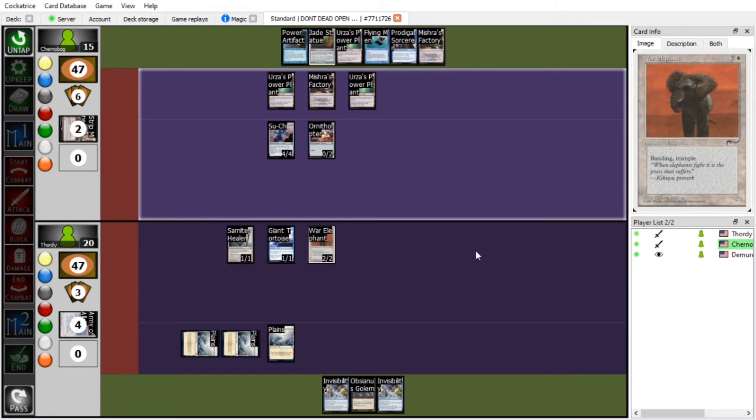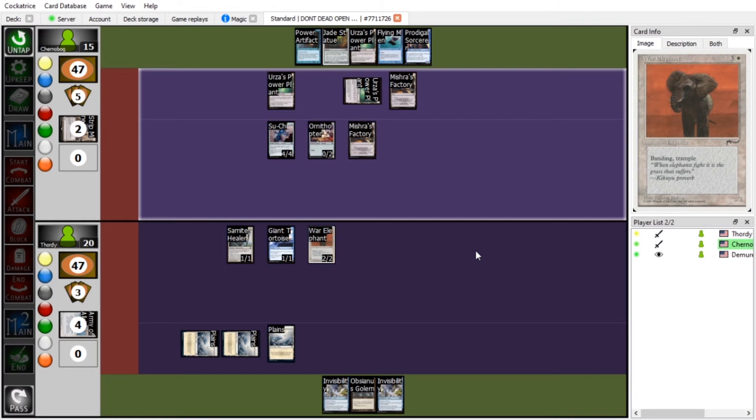Sam will draw an Island one of these days. You got rid of all my Islands, and now I don't have any. It's Mishra's Factory again! I'm going to tap this to make Mishra's Factory a 2/2 Assembly Worker, then tap Mishra's Factory to give it plus one, plus one — so it's a 3/3 factory. We swing in Su-Chi and the factory at you.